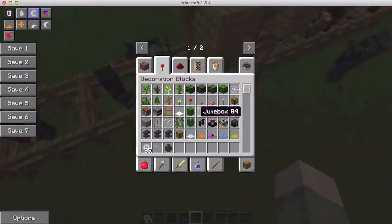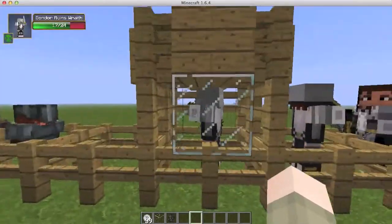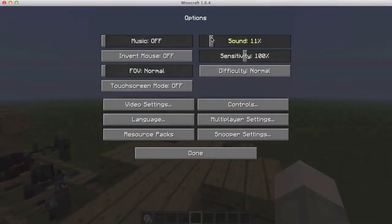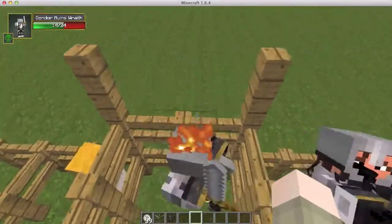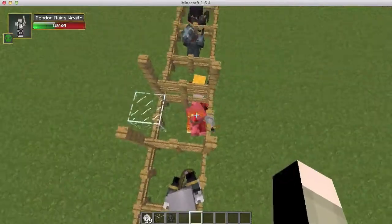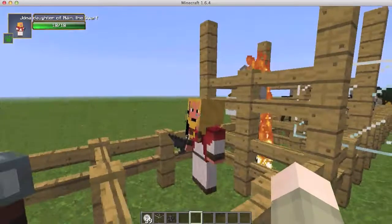Moving on, we have the Gondor Ruins Wraith, and he's a bad guy. He does burn in the daylight, which is why I put the cover over him. He's just a monster that spawns in the Gondor places and kills you.